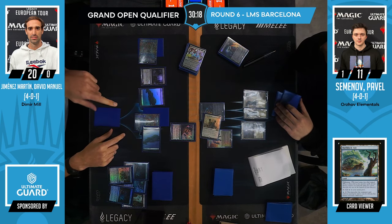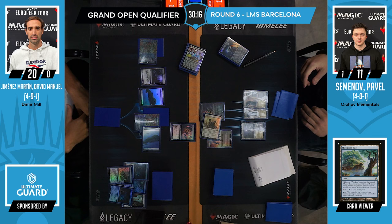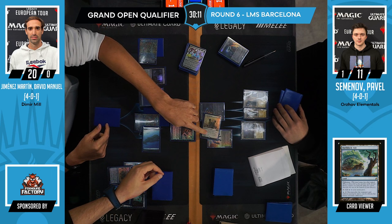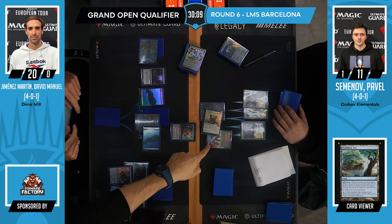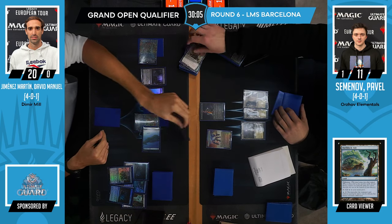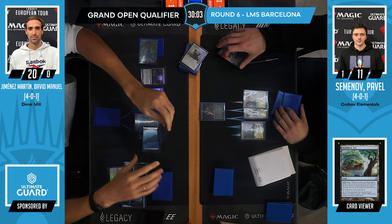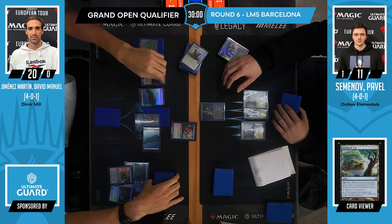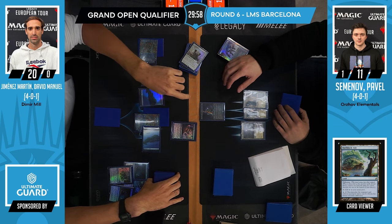You have to try to find lines that are going to allow you to actually win the game. So even if it means drawing more cards when you have very little cards left in the library — if that's the winning line, you have to go for it. Now we see pitch Solitude, so a 2-for-1.